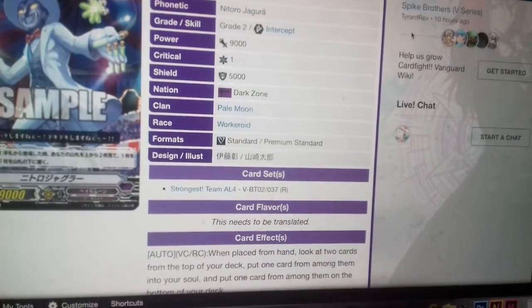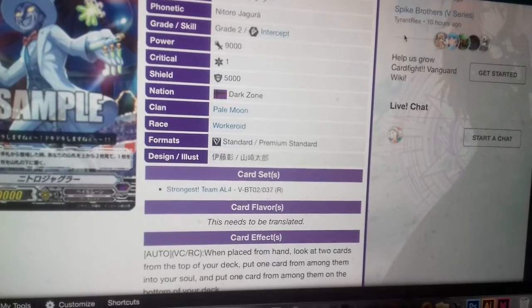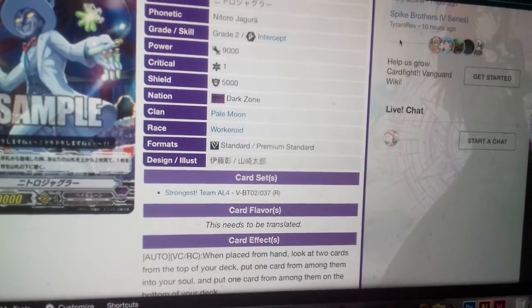Nitro Juggler: when placed from hand, look at the top two cards of your deck and put up to one among them into soul.